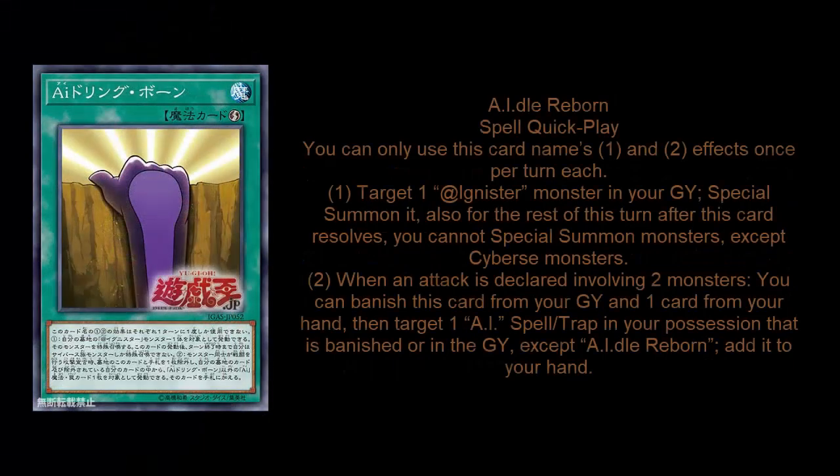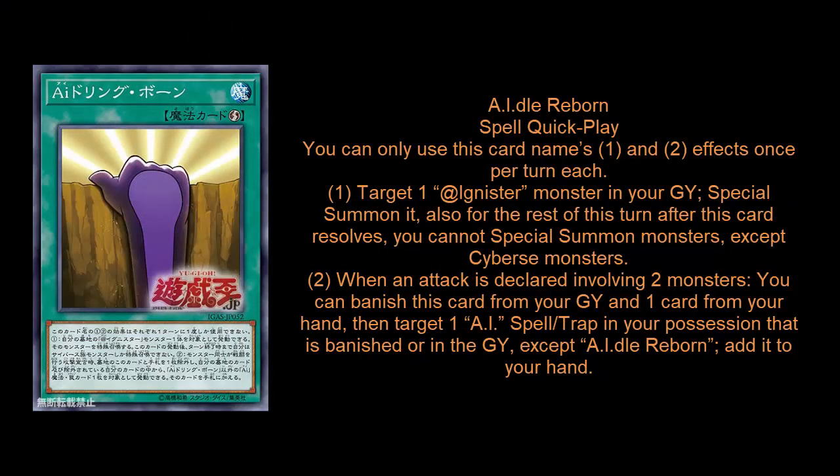His Monster Reborn for the archetype is a Quick Play, which is actually kind of crazy. It does lock you into only being able to special summon Cybers monsters for the rest of the turn, but being able to use this during both battle phases is absolutely awesome. It also has a nice graveyard effect: if it's in the graveyard and any two monsters are battling, you can banish this card and also banish a card from your hand to add one of your Adignister spells and traps back from your graveyard or banished pile to your hand. Honestly, I would have played this card just based on the fact that it's a Quick Play Monster Reborn — even without that second effect, it would still be valuable.